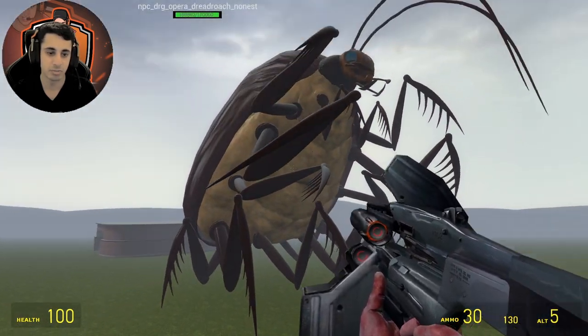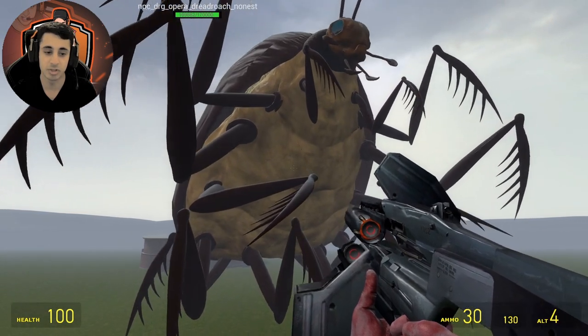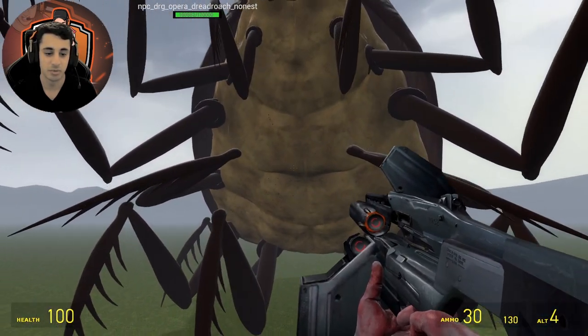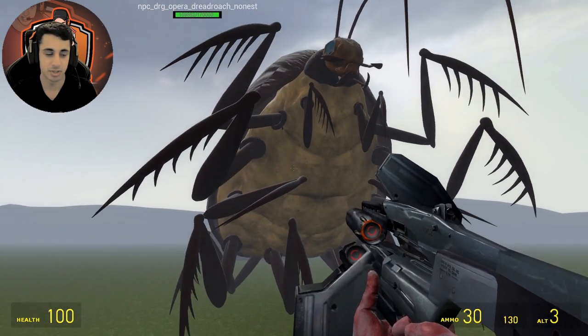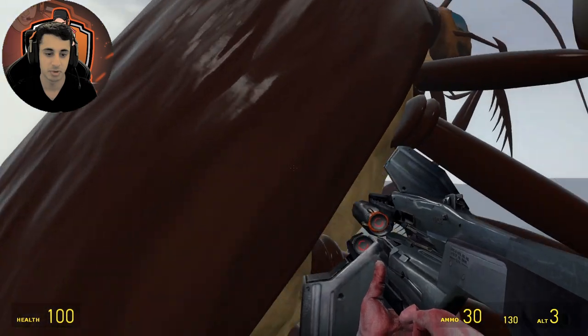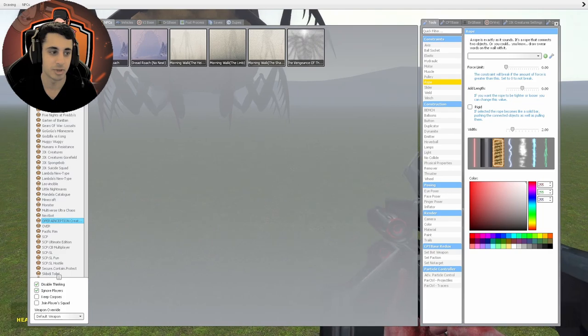It really goes right through. The plasma ball hits him and he glitches out — his model just freaks out — but it doesn't actually deal damage to him. Let's see his death animation and walking animation; it's pretty creepy.